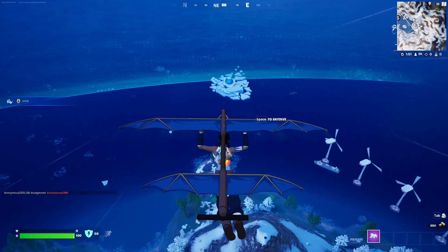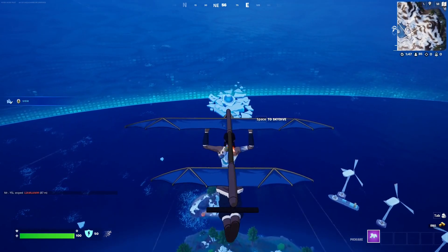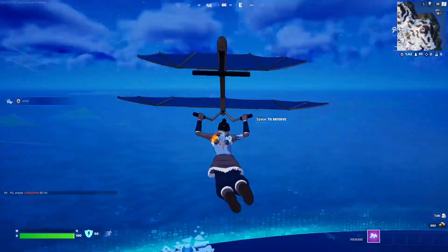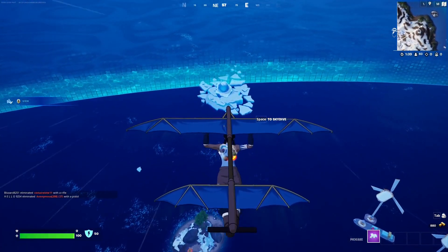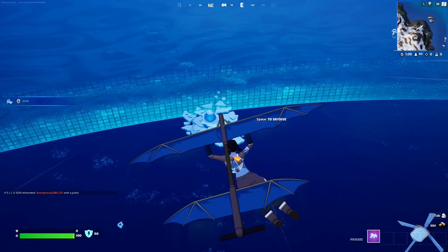Fortnite finally gave us our first Avatar teaser for the mini pass at the end of this season. In case you didn't know, we are going to get two Avatar collabs this season. The first collab is Korra, the skin that I'm using. It went live today and I was able to unlock it. I'll leave a link in the top right corner if you want to unlock her and all of her cosmetics.